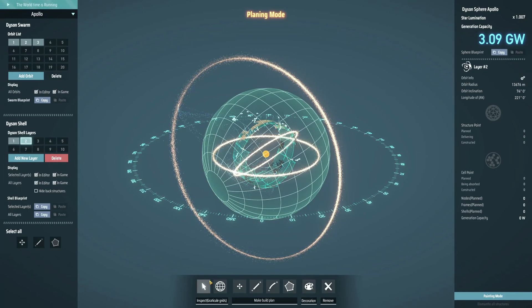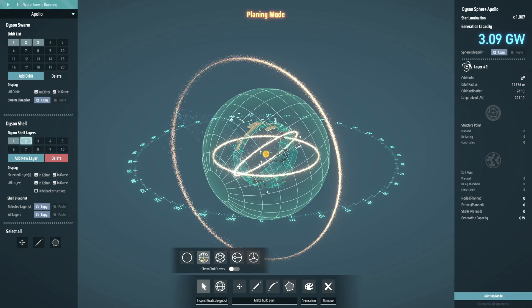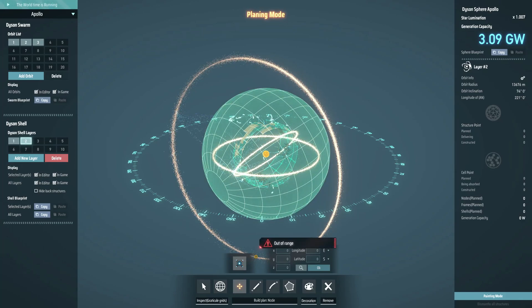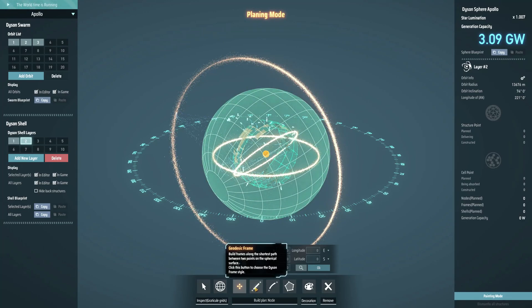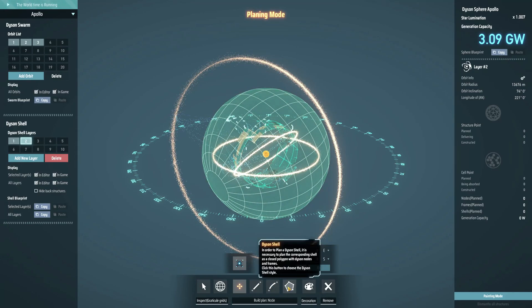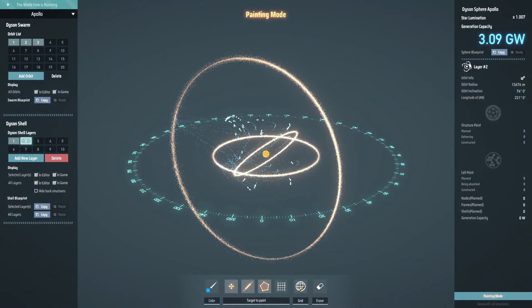Once you create it, you'll notice at the bottom you have several tools. This one changes the grid of the template. This is to build a node — just a single node. This is to build a frame, which is two nodes and the actual frame connecting both nodes. This one is straight, this one is curved — I tend to use the curved one. And this is to fill in the gaps. And then you can paint it — this is a fairly recent feature.